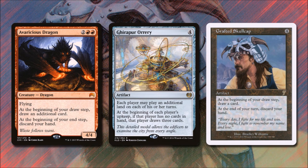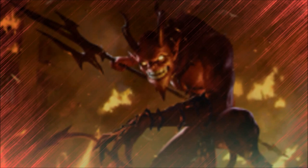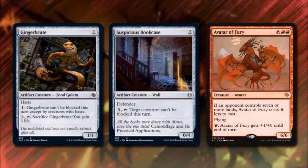In a Voltron strategy it's very important to have additional creatures in case we have trouble getting our commander through or he keeps getting targeted. Ginger Brute for 1 colorless is a 1/1 with haste, and if we pay 1 he becomes unblockable as long as our opponents don't have a creature with haste to block him. Suspicious Bookcase for 2 is a 0/4 wall — if we pay 3 and tap it, our creature can't be blocked this turn, which is a great way to get our big Planeswalker through.